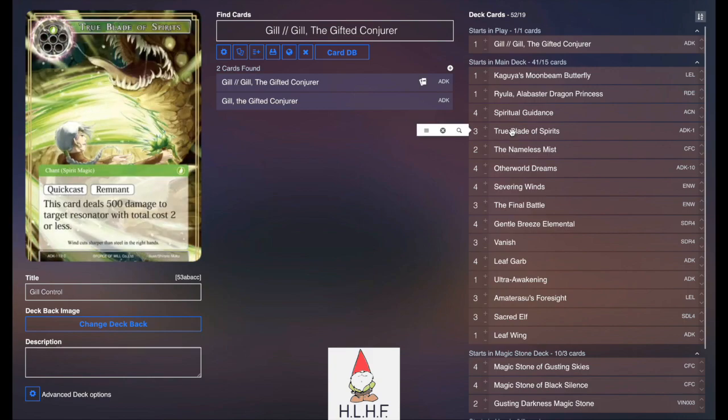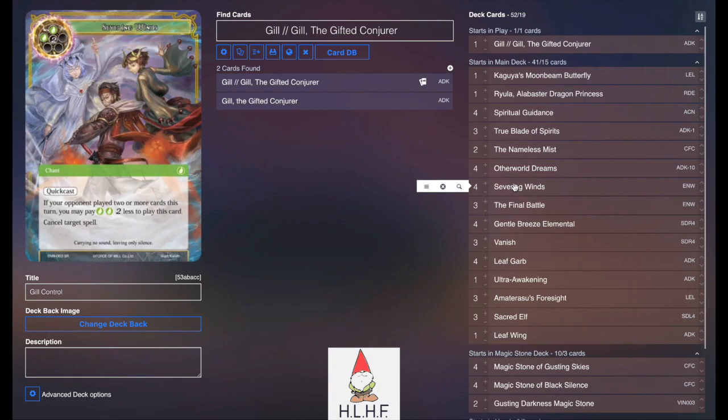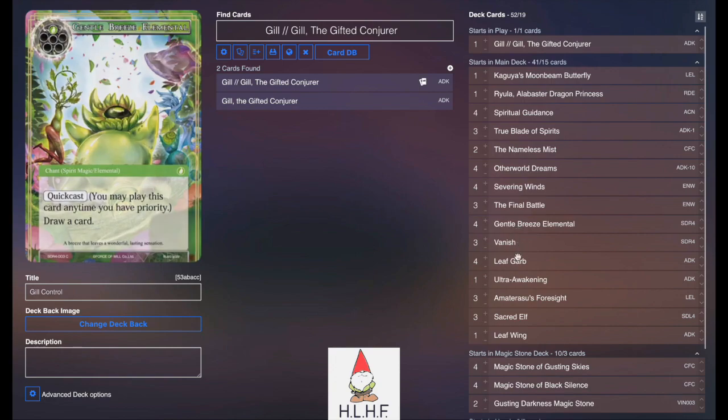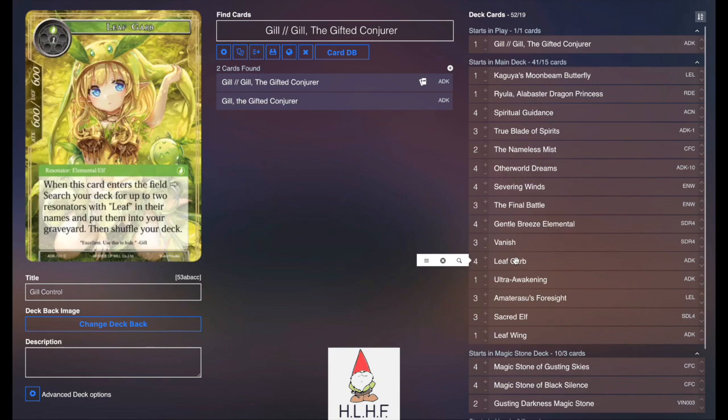Three True Blade of Spirits because it is a spirit magic so we can make it even cheaper. Two Nameless Mists to peek and steal cancel spells or Final Battles out of our opponent's hand. Four Otherworld Dreams and four Severing Winds because we want to win the cancel war every single time. Three Final Battles to deal with decks that go wide against us, especially since we're mostly just beating them down with Gil. Four Gentle Breeze Elementals for draw power — and it's an Elemental we can banish for will. Three Vanish because it's a spirit magic cancel we can potentially cast for free or one will after we flip. Four Leaf Guard to send Leaves to the grave, and almost every Leaf is also an Elemental.